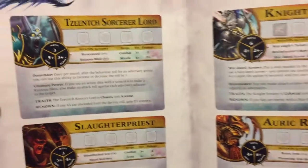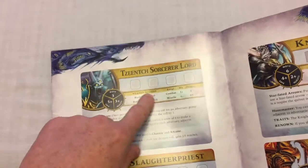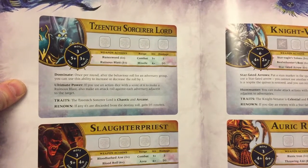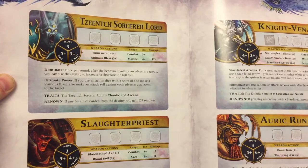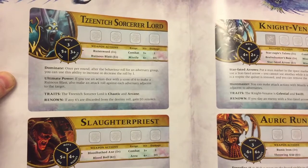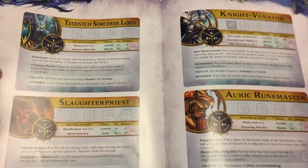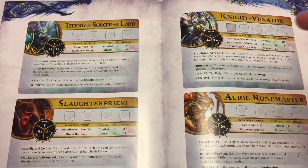It would have been nice for them to stick the cards in the box, but they just put the rules in the back of the adventure book. So there was a Tzeentch Sorcerer Lord, a Slaughterpriest, a Knight-Venator, and an Auric Runemaster. One of those heroes is actually a villain, and that's one of the interesting things about Silver Tower — the heroes aren't all heroic. You can actually play with chaos characters; there are Skaven, there are Orruks, so it's not just stalwart heroic good guys going in to fight the baddies.